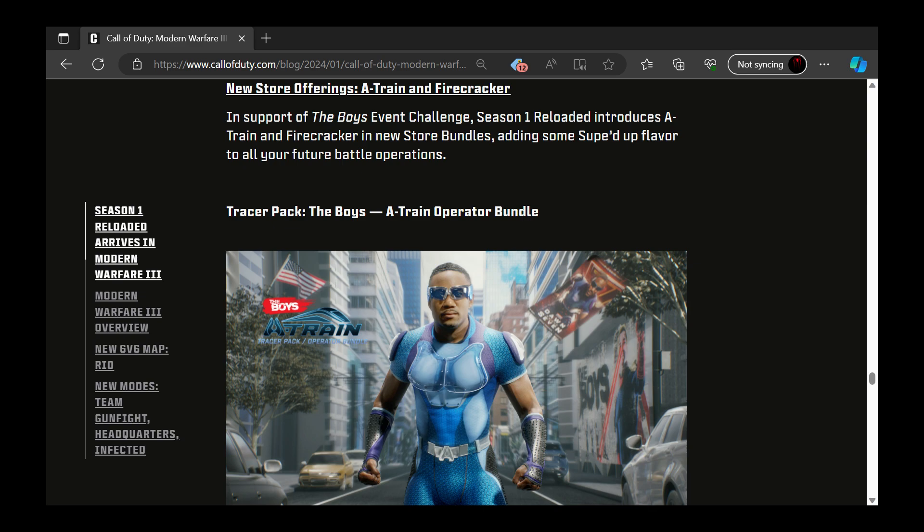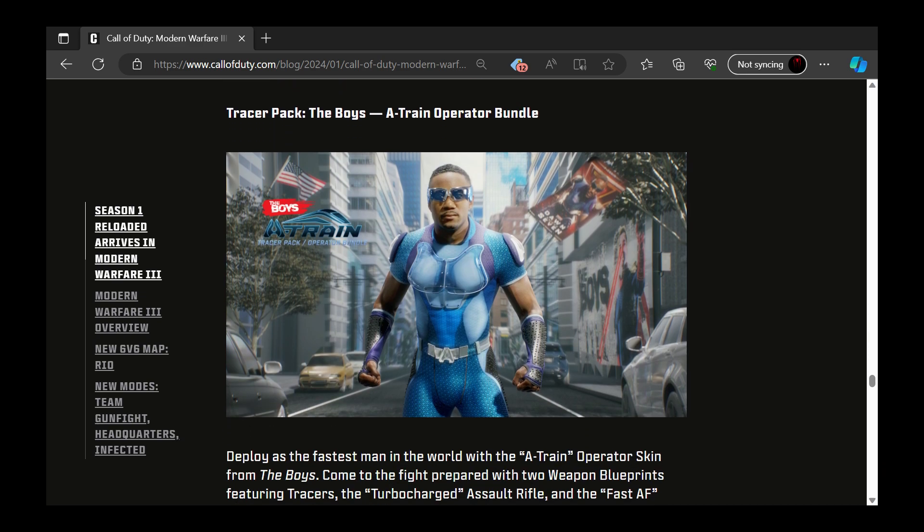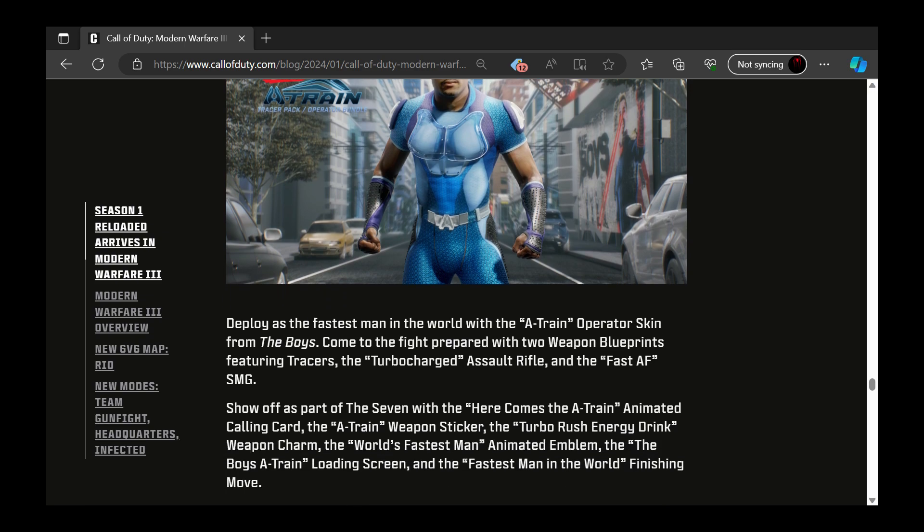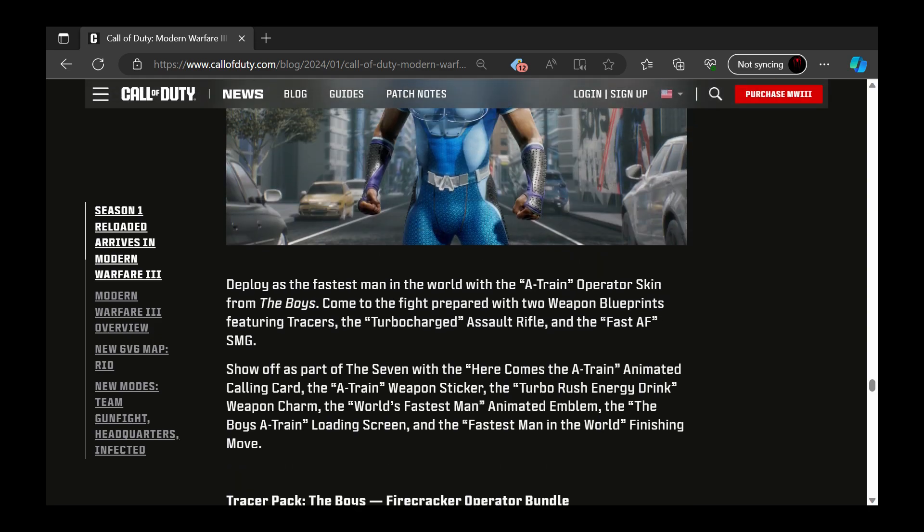For new store offerings, we have of course The Boys and Firecracker. I'm personally excited for the Tracer Pack — The Boys: Mr. A-Train. A-Train himself is dropping in. It comes with weapon blueprints featuring turbocharged tracers on an AR and the Fast AF SMG. Tempting for sure.